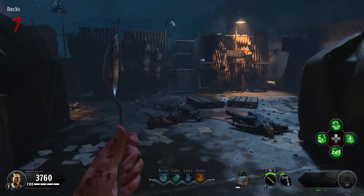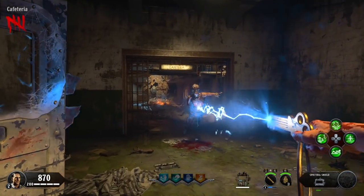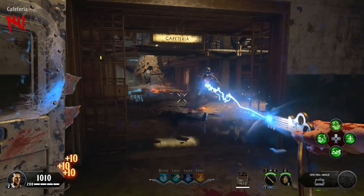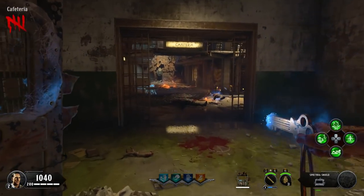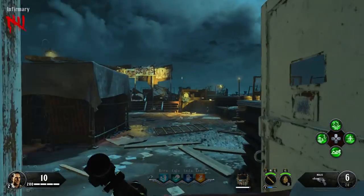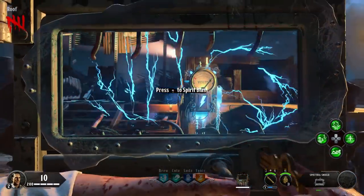Once you have all three of those things complete, we can move on to the actual step one of the easter egg. You're going to need to use the shield and get three souls to be able to do a charge attack with the shield. You can use a charge attack by pulling out the shield and then using the trigger button. Then you're going to need to go up towards Pack-a-Punch and zap it with the spirit blast attack from your shield.